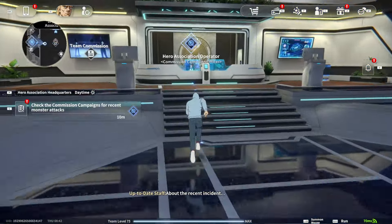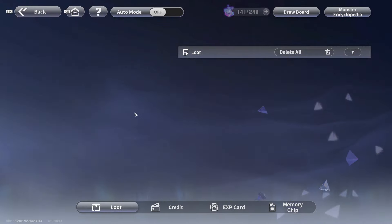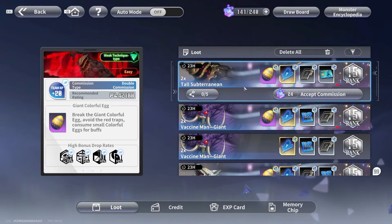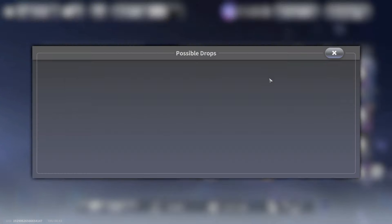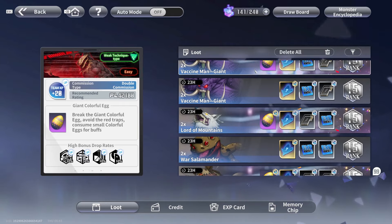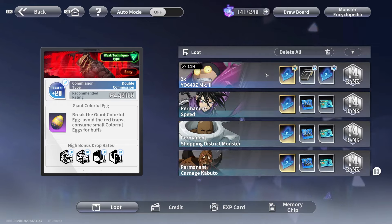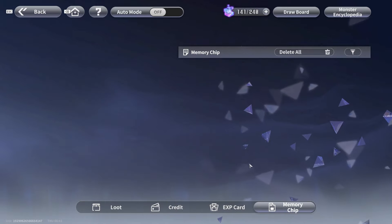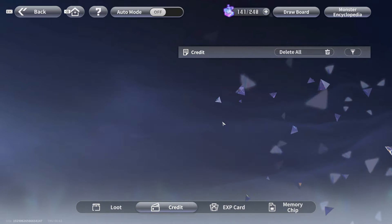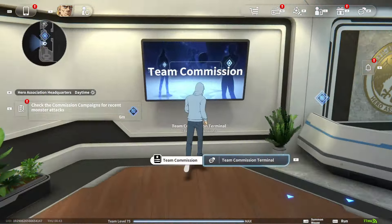You can also check the latest commissions on the monster attacks — that's another way to get eggs. Just like the last event, it really comes down to collecting the eggs you need for whatever commissions you're working on. You unlock more egg commissions based on how many you complete, starting with a few, and you can also do them with teammates.